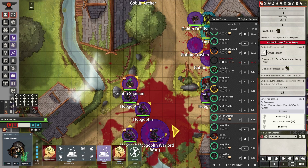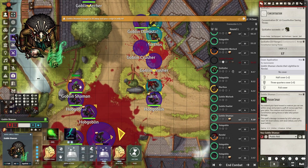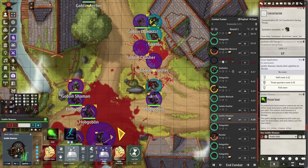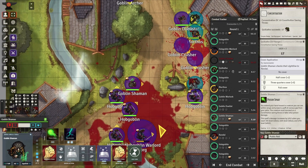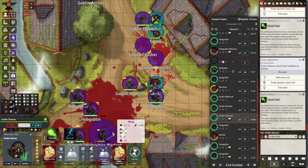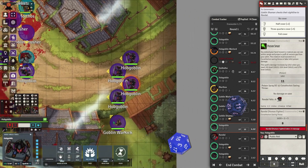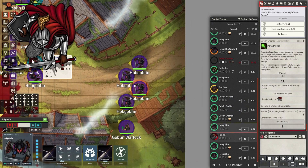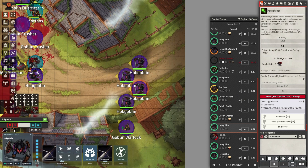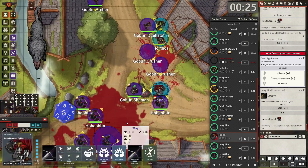Next, the shaman is going to cast Poison Spray — he's got to get up close. He could do Thunder Wave, but he's right next to the warlord and might get his head chopped off. He can read the tea leaves, so he doesn't make that crazy play. He manages to hit with the Poison Spray. The hobgoblins perform their defensive screen with longbows in an Overwatch role, but they miss. Now our fighter has to make the right decision — he's going to use Second Wind to increase his hit points and try to extend for one more turn.